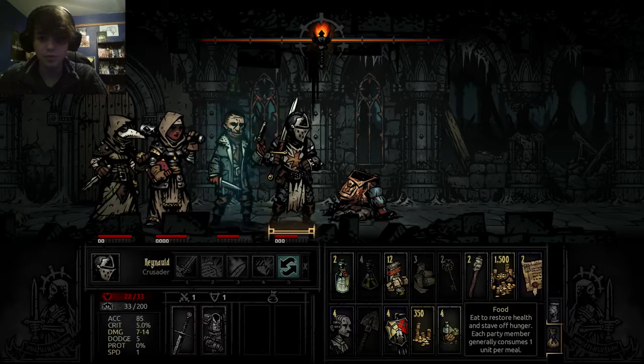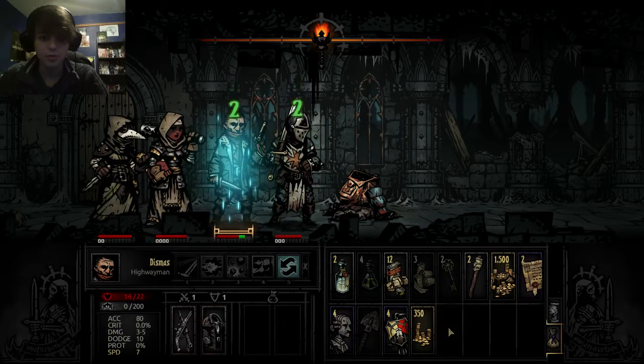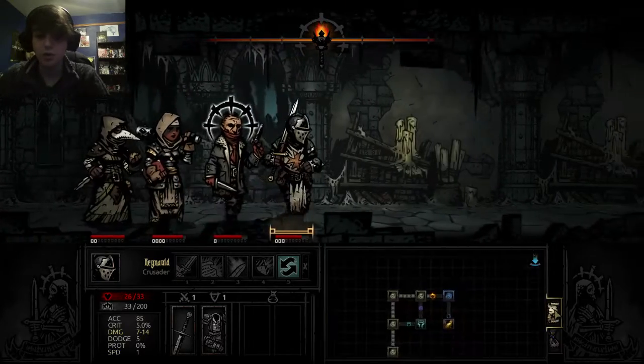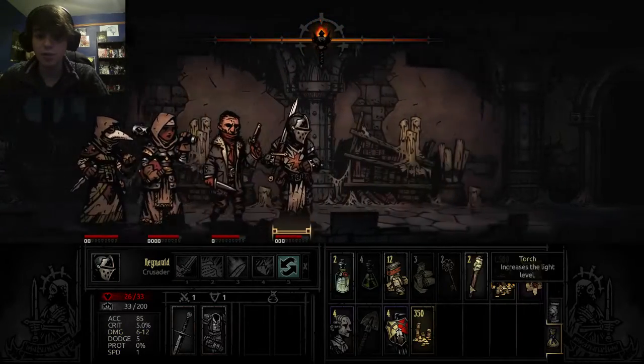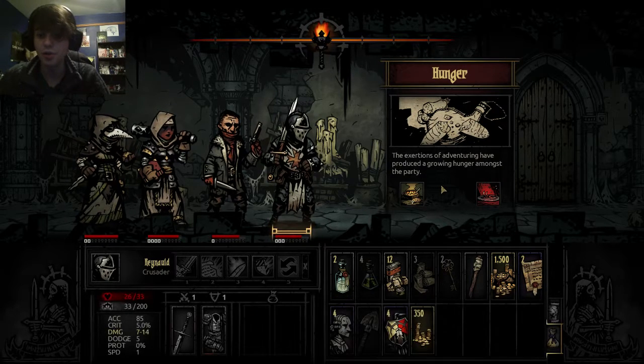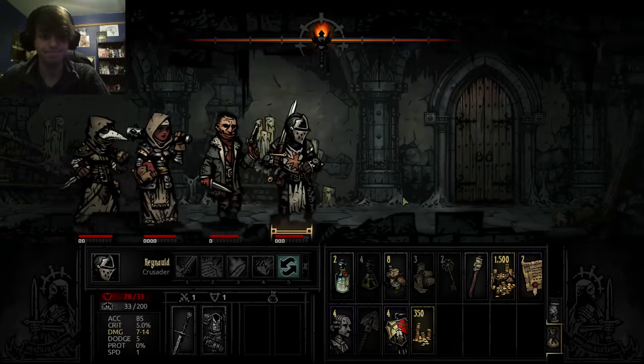We've got a lot of food — let's heal up. Your hero can get full, so they will not receive any more healing. The exertions of adventuring have produced growing hunger amongst the party: eat four food and regain 5% health, or eat nothing and take 20% damage plus stress damage. I'm gonna eat. Om nom nom nom.